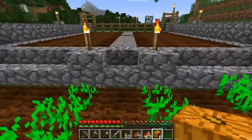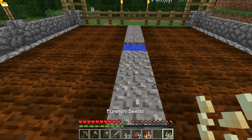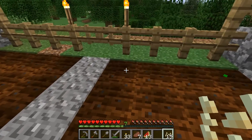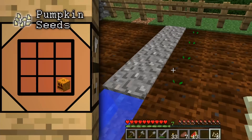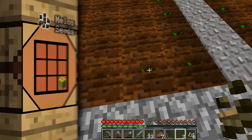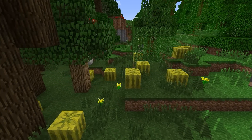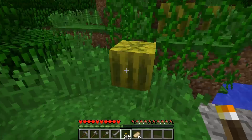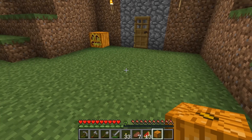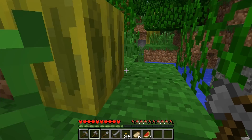Next up are pumpkins and melons. Unlike wheat, potatoes, and carrots, pumpkins and melons grow in a slightly different manner. They still conform to the same basic rules — having to be planted in tilled soil and growing faster when watered — but the distinct difference is they require two blocks of dirt to grow: one for the seeds to be planted on, and another for the pumpkin or melon to appear on. After harvesting, you can turn the resulting pumpkins and melon slices into seeds by placing them in a crafting slot. Pumpkins can be found growing randomly around the world, while melons are restricted to spawning in jungle biomes, and seeds can also be found in loot chests in abandoned mines. Pumpkins can be used to craft jack-o-lanterns — a source of light that works underwater — as well as pumpkin pie. As for melons, you can eat the slices or use them to craft potions.